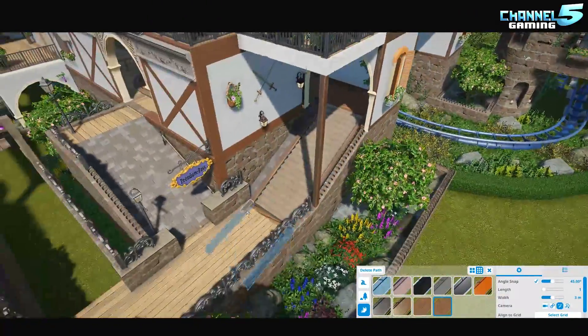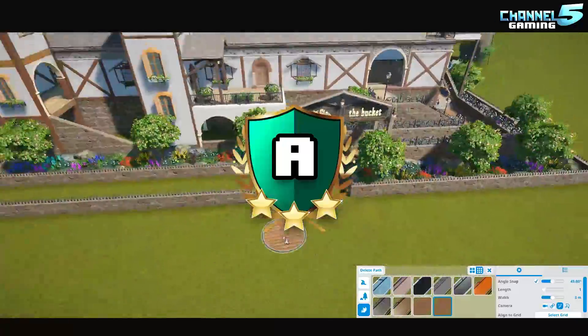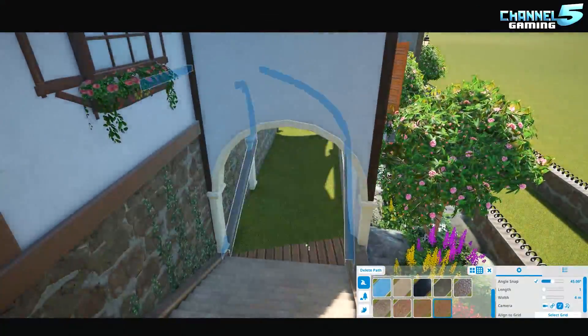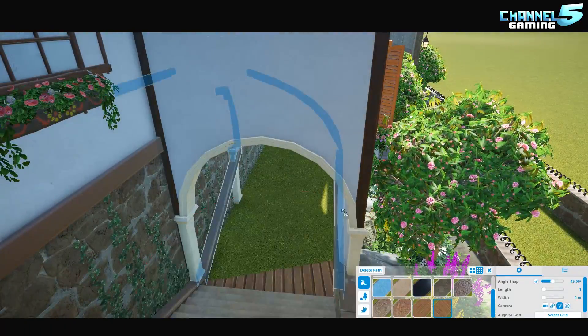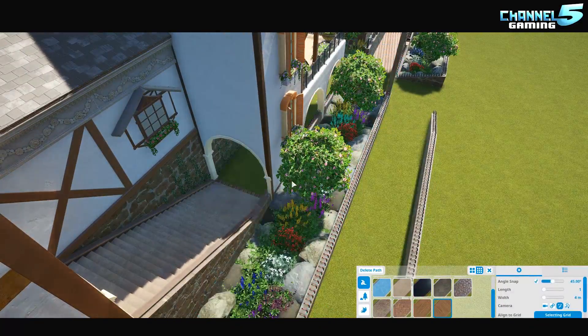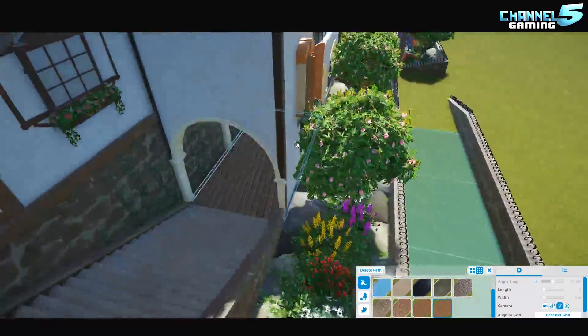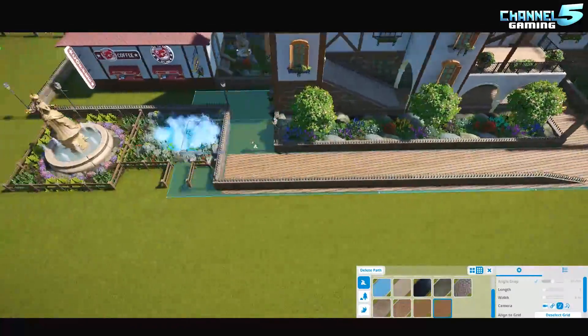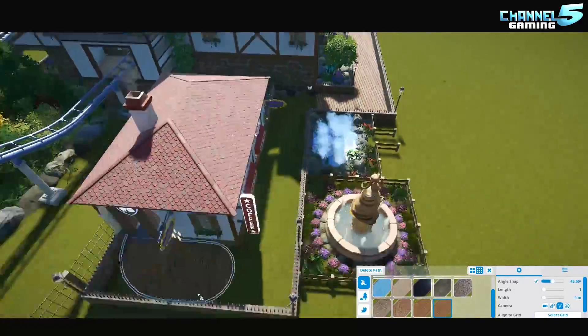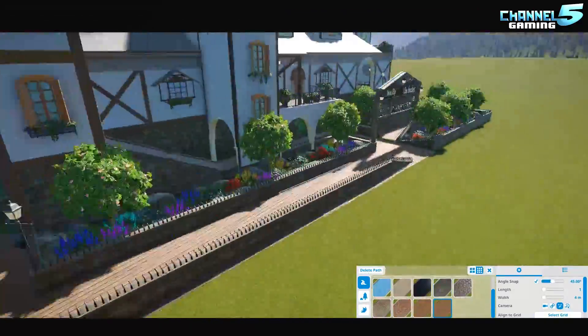Alex is one of our Discord Advanced Builders and he sent this in. He says: 'Heyo, this is my newest coaster, a Pioneer Coaster. I started it by just building the entrance and station for the contest. After this I've added the scenery, buildings, and more to the coaster. I hope you like it, as I do. This is a two-part blueprint — all info about the description on my workshop. Hope you enjoy. Cheers, Alex.'